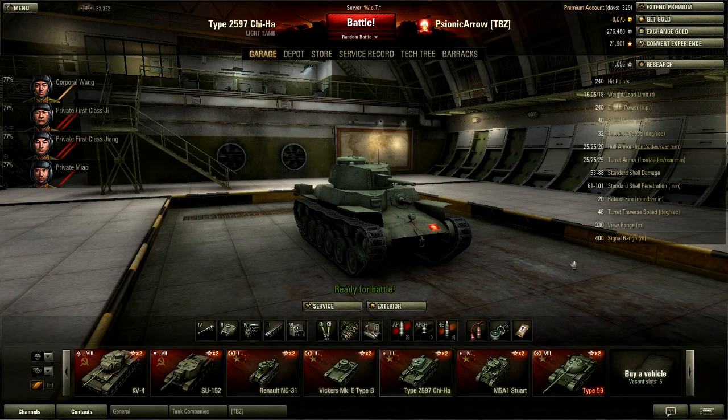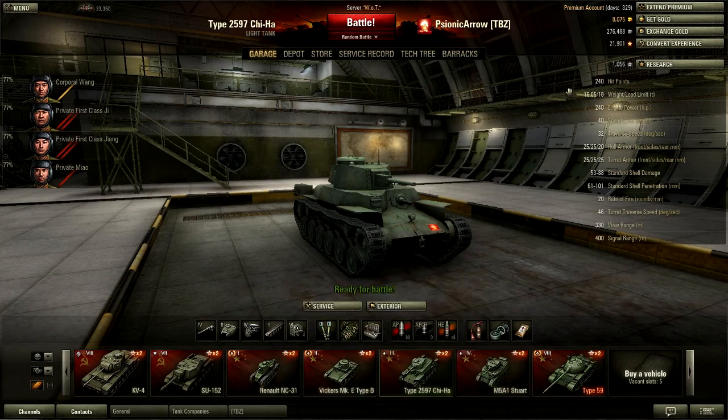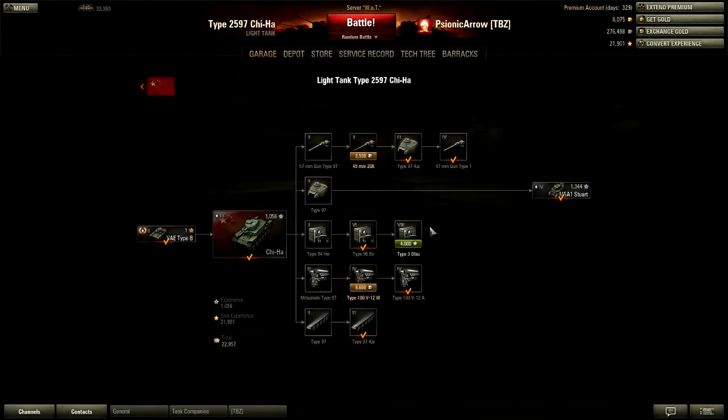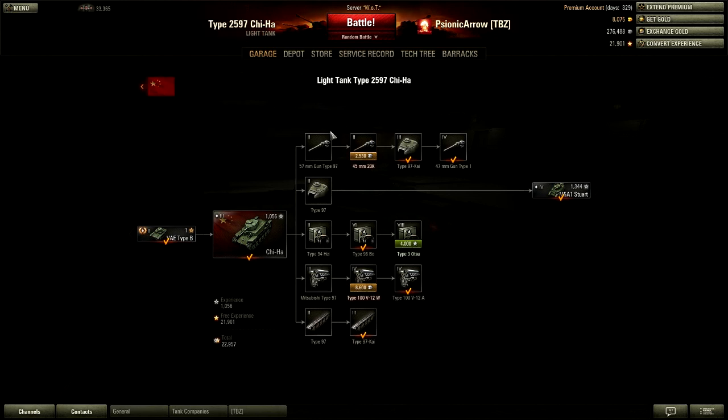330 meter view range, and I've only got a 400 meter signal range. If you check the Type 3 Otsu radio at 700 meters, that is researchable for 4,000 experience but it only applies to this vehicle — you can't take this radio and put it on anything else, and because it's a tier 3, it's not really necessary.